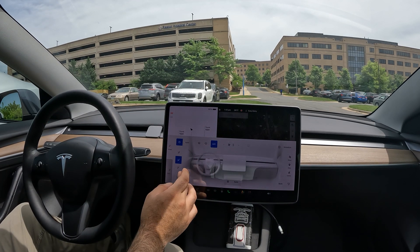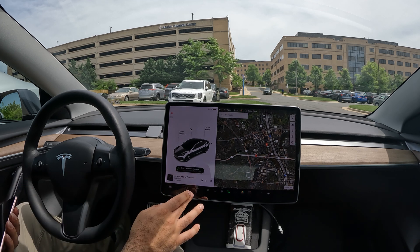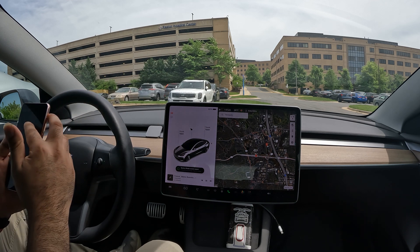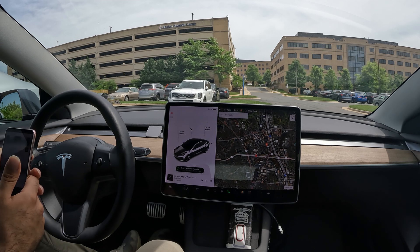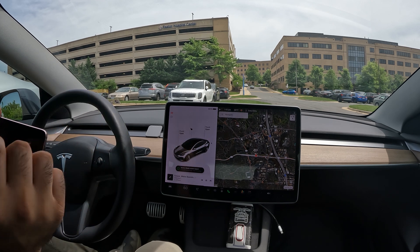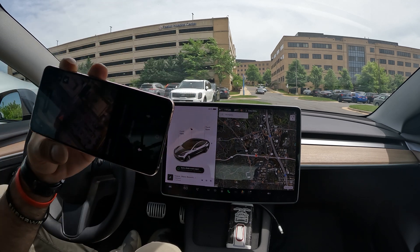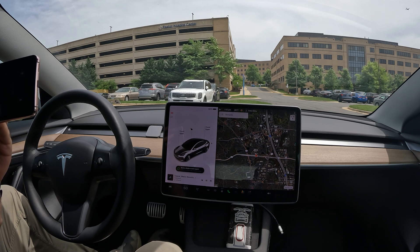Welcome to the channel — special video today. We are going to test out Summon. Let's say I just walked out of that building and I wanted the car to pick me up right in front of it. The way it works is you can select anywhere within a circle on the app, so we're going to test it out and go right in front of the parking garage.